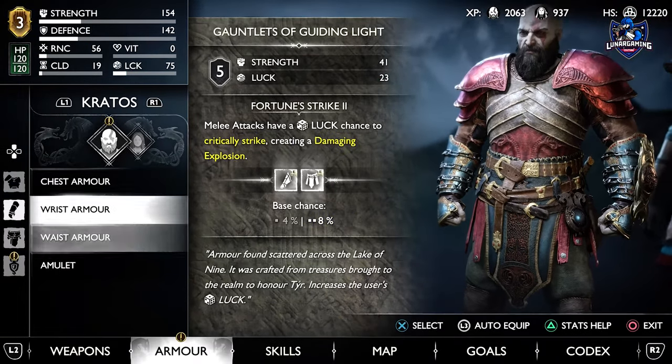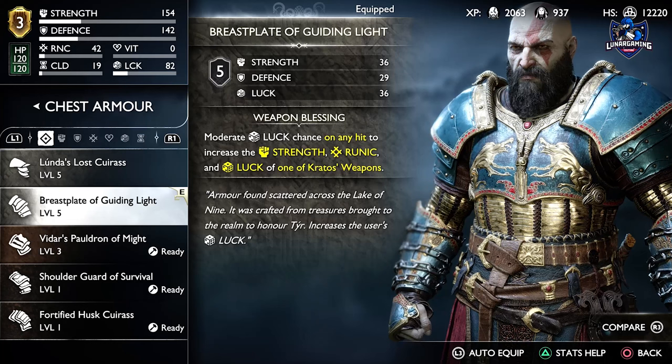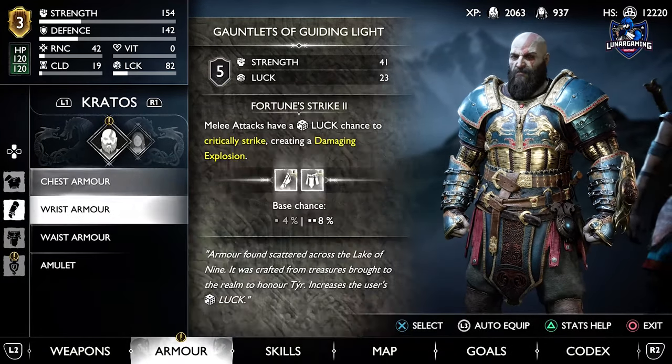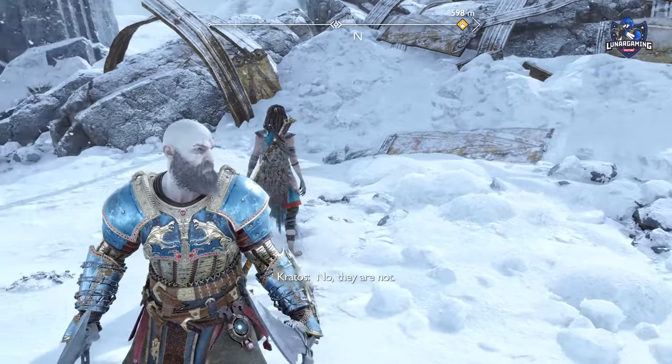The chest armor has a moderate luck chance at any hit to increase the strength, runic, and luck of one of Kratos' weapons. The wrist armor has a Fortune Strike 2 ability — a luck chance to critically strike creating an explosion — with the waist armor also having the same effect. So it's a very good armor, one of the very few you actually have to find in game.